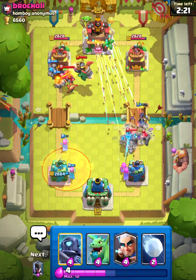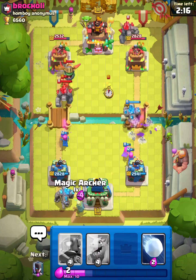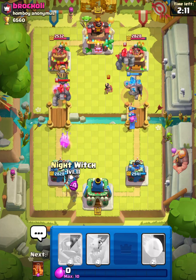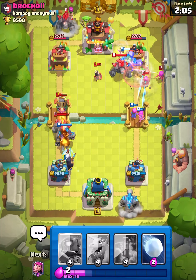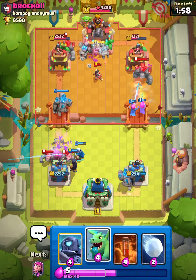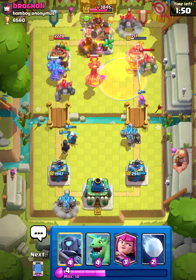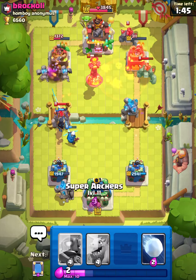I'm going to try to definitely keep this deck a little bit on the cheaper side, since you get Golems spawning throughout the entirety of the match. You necessarily don't need to bring in a tank for much of anything, so it's essentially build — try to build — around a Golem and the Super Archers.